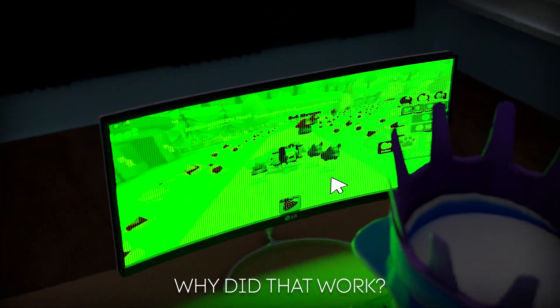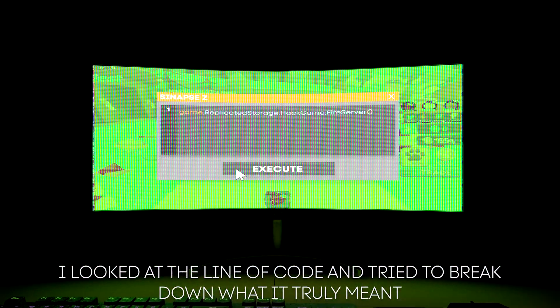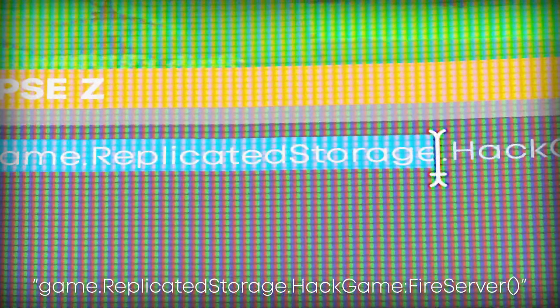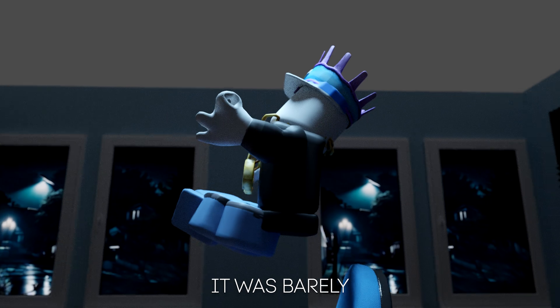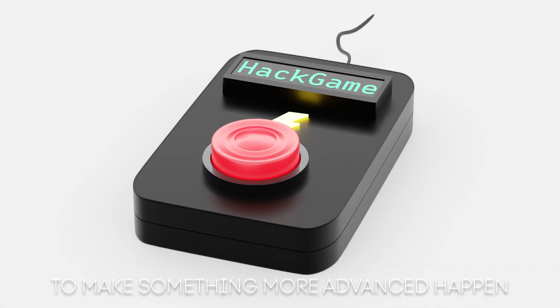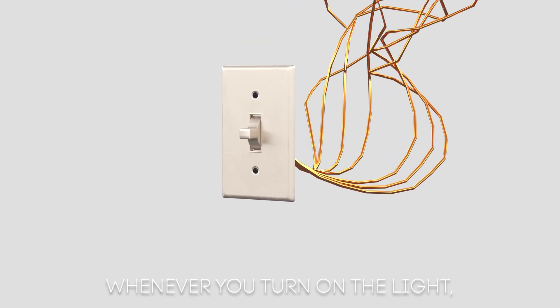It made no sense to me. I sat there in disbelief, looked over the line of code, and tried to break down what it truly meant. It said: 'game.ReplicatedStorage.hackGame:FireServer'. That's when I realized it all made sense — this was not hacking the game for me. It was barely a switch, a button that I click to make something more advanced happen.